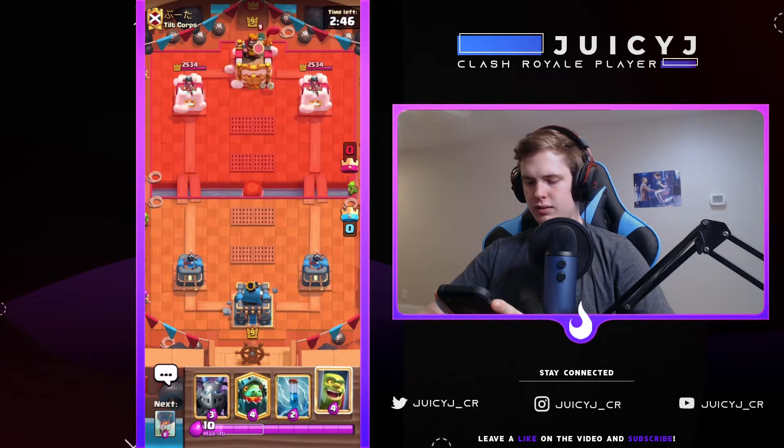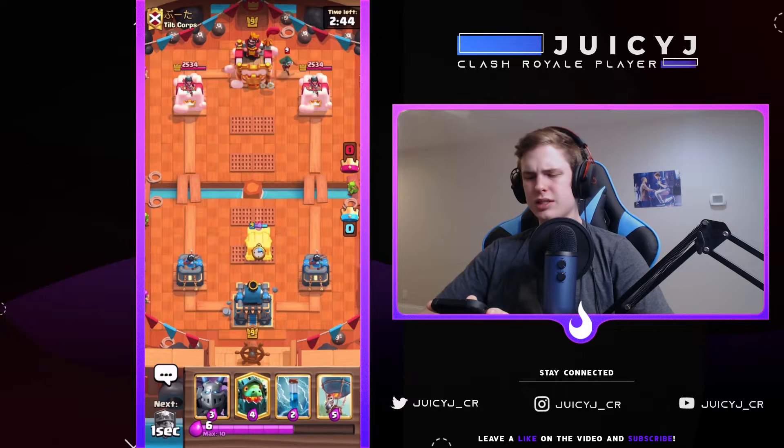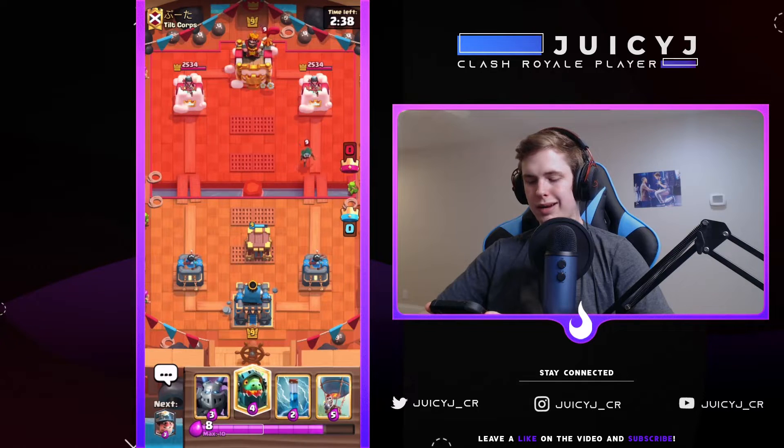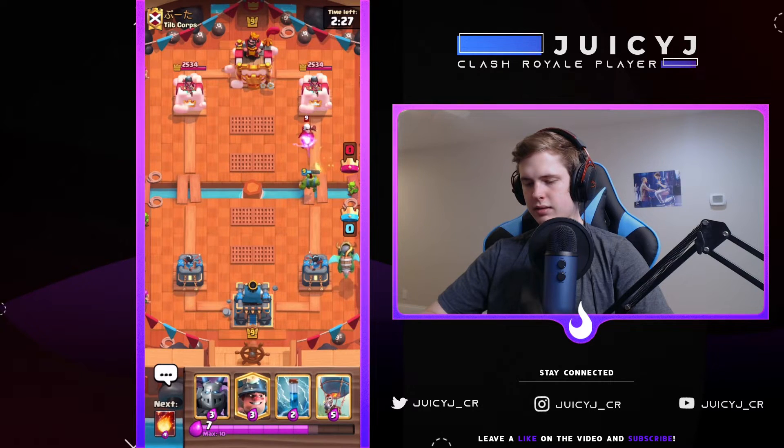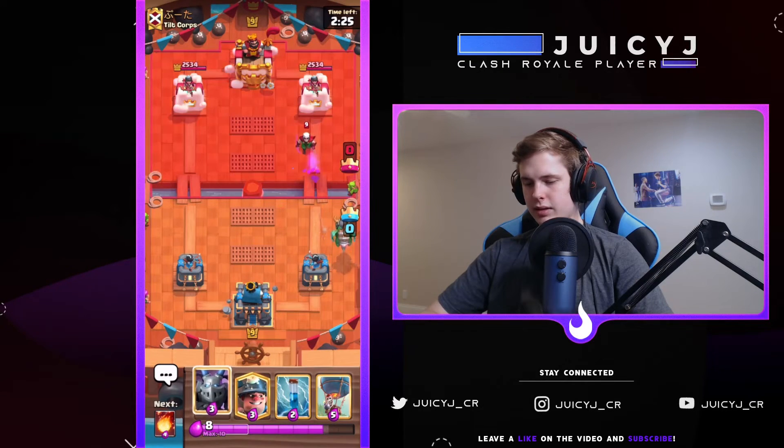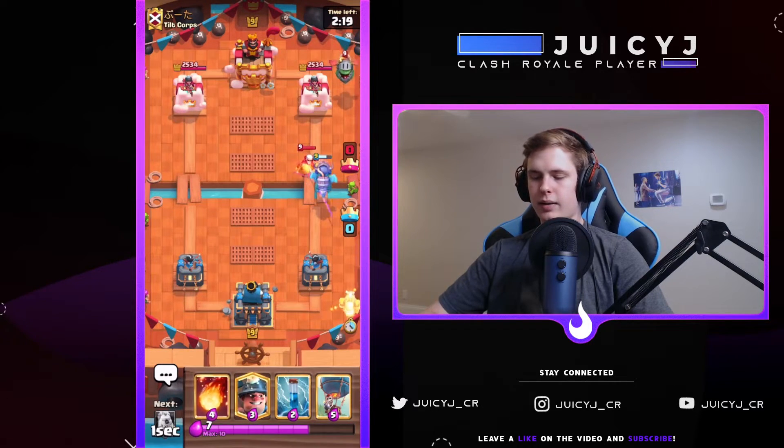He's not playing anything yet — okay, maybe PEKKA Bridge Spam. Not a big fan of this matchup since a lot of this deck is more air-oriented with the Mega Minion and Inferno Dragon, and we don't have a whole lot of air climbers. I'm probably gonna find an Inferno Dragon right now but I'm not sure if that's the best play. He's got a Heal Spirit coming in — so maybe not PEKKA Bridge Spam. Could actually be a different kind. Mega Knight — interesting. Mega Minion back right now.